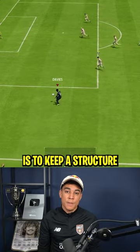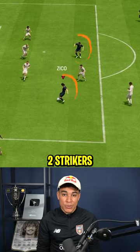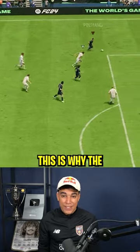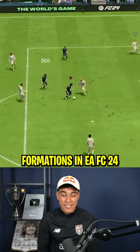The most important thing in this formation is to keep it structured and try to abuse your two strikers. You can always find ways to combine and play easy, quick passing. This is why the 4-4-2 is one of the best formations in FC 24.